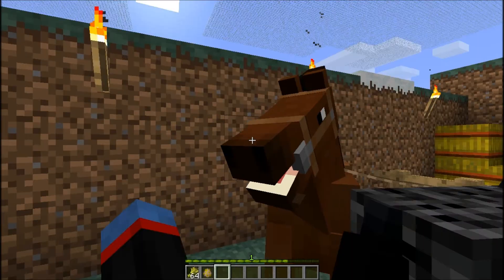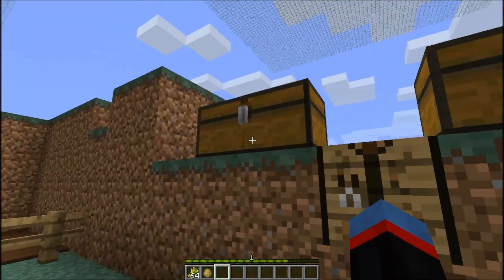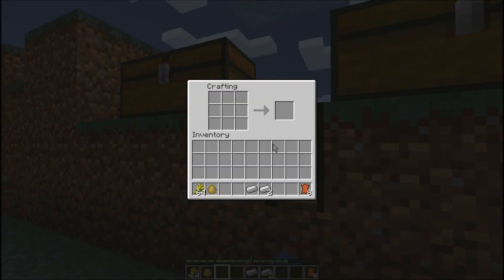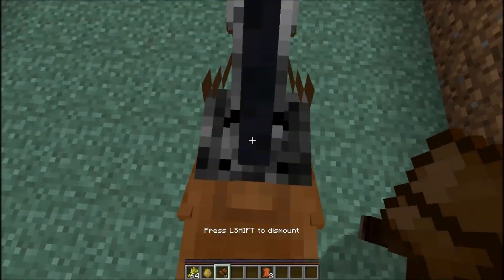So now he's full grown. He didn't buck me — cool. The hearts obviously mean he's tame, just like a wolf. Now we're gonna go ahead and make a saddle. This is horse-specific only, so it won't work with pigs or anything. But bam — horse saddle. Just some leather, some iron. There you go, you got a horse. Now you can ride him around.